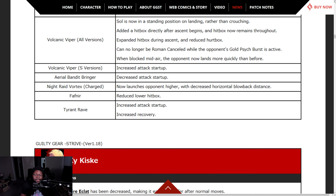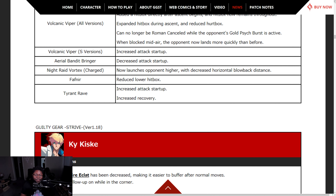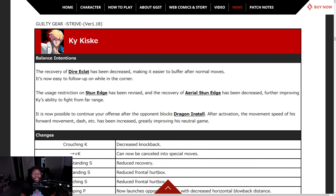Volcanic viper all variations — Sol is now in standing position, hitbox added directly after ascent begins, hitbox remaining throughout, expanded hitbox during ascent, reduced hurtbox. Can no longer be Roman cancelled while the opponent's Gold Psyche Burst is active. When blocking, the opponent now lands more quickly than before. Volcanic Viper S — increased attack startup. Bandit Bringer — decreased attack startup so it's quicker. Night Raid Vortex — now aimed higher. Fafnir — lower hitbox. Tyrant Rave — increased startup and recovery.